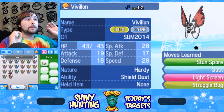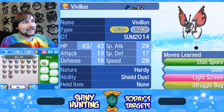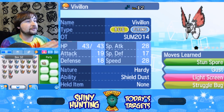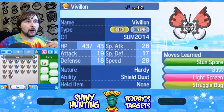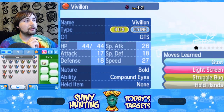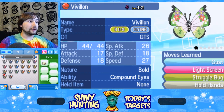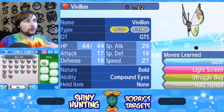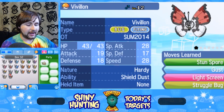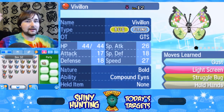Before we get started, I want to start with the two that will not be shown in shiny forms because they are shiny locked. There's the event Pokéball pattern of Vivillon — this is already like a four-year-old event from Summer 2014, but I got this myself because I was collecting the normal patterns at the time. And I think this one came out second — the event that came out before it was a GTS event, and this is the Fancy pattern. Neither of these two came out with shiny versions, so these are the only ones. This one does have the move Hold Hands, for whatever that's worth.